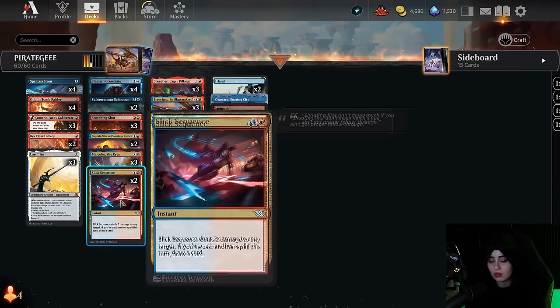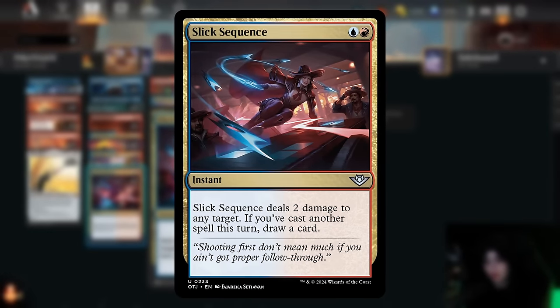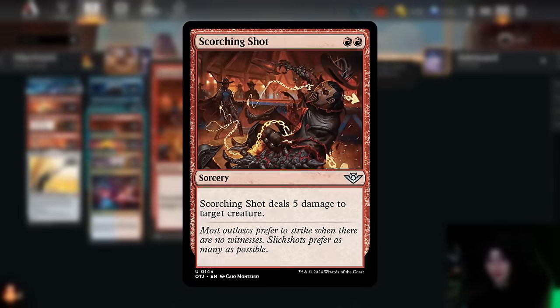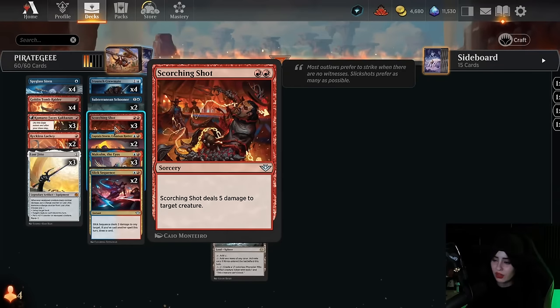Another new card we're playing is Slick Sequence — two mana instant, deals two damage to any target. If you've cast another spell this turn, you draw a card. We have that synergy where we want to cast multiple spells a turn, so more often than not we draw a card with Slick Sequence. Another new card: Scorching Shot — two mana sorcery, deals five damage to a target creature. I'm still figuring out if I like it better or worse than Witchstalker Frenzy, but in a deck like this where we want to double-spell before combat, I like Scorching Shot a little better.